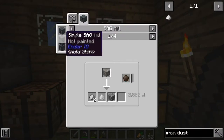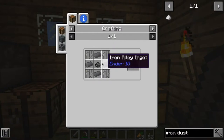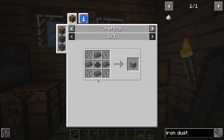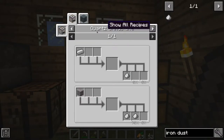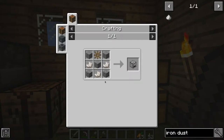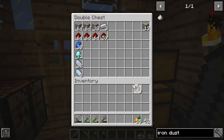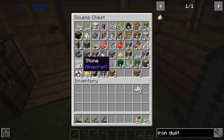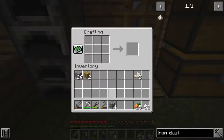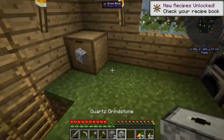There are two different machines we can create for ore doubling. One is a SAG Mill — you need a simple machine casing, which requires grains of infinity plus a lot of iron, which is a little expensive right now. The other option is a quartz grindstone, which is much cheaper: just a couple of cobblestones, three quartz of any kind, and some wood. I have my three quartz, some stone, all the wood I want, and enough cobblestone.